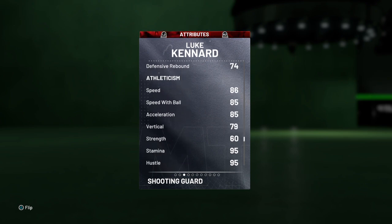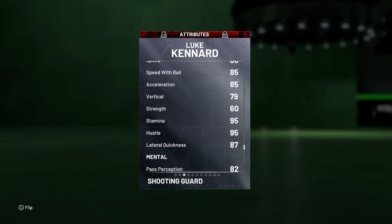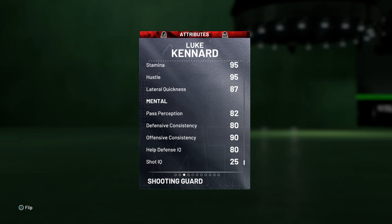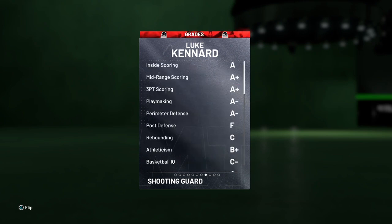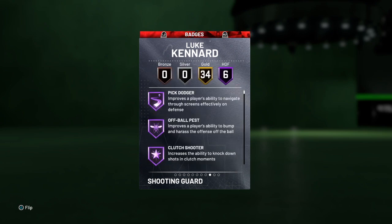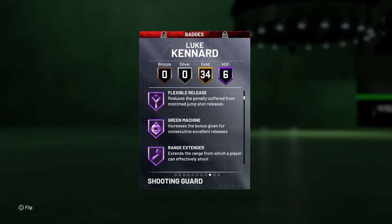74 defensive rebounding, 86 speed, 85 speed with ball and acceleration, 87 lateral quickness, 80s and 190 on the mental — that's offensive consistency. He's got driving dunk 95, flashy dunk 80 on the tendencies. He's got six Hall of Fame badges: Pick Dodger, Off Ball Pass, Clutch Shooter, Flexible Release, Green Machine, and Range Extender.